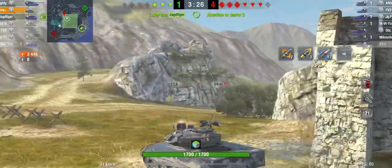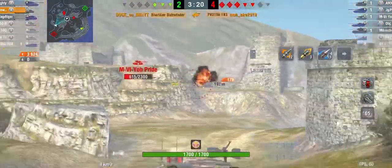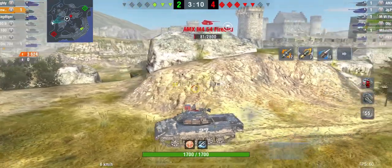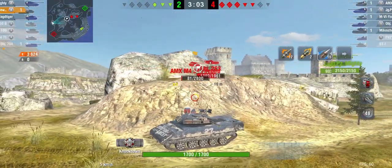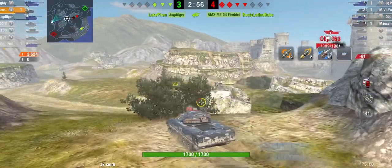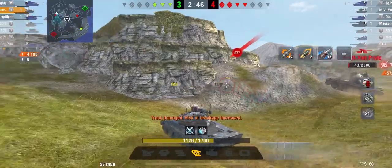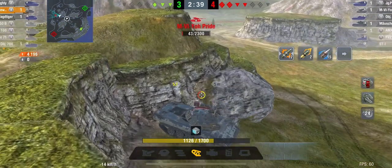I push up the hill and get a nice side shot into the 183, taking him out for my first kill. It's now three versus five. I wasn't sure if the Firebird was facing me or sideways, which is why I went to heat, but I hit the tracks — that was my fault; I should have used APCR or HE. The M6 yo hits me and I miss, but I go around the corner and deal 500 to him while taking 277 — a pretty good trade.